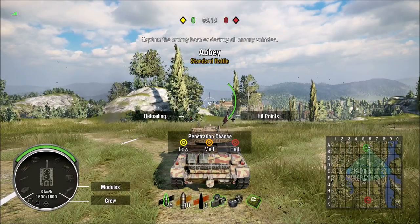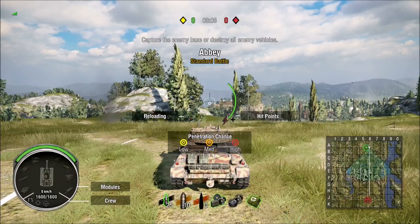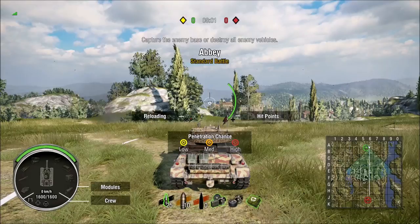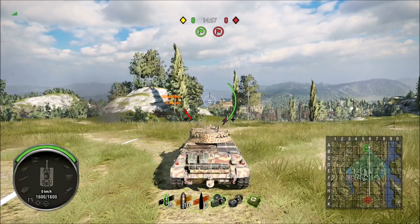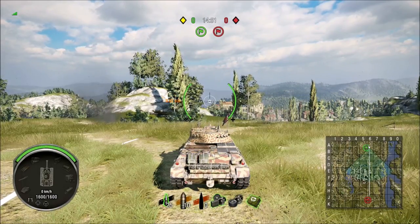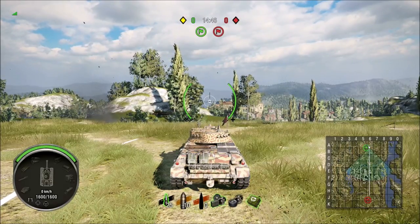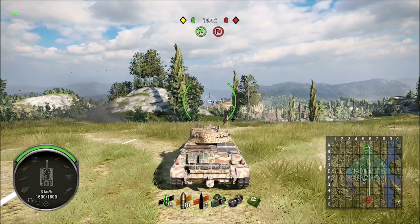This is a unique map. There's definitely some symmetry involved, but it's not 100% the same on both sides. Now keep in mind, these things I am telling you is how this map is supposed to be run. It doesn't mean it's going to be ran that way. The entire team could run the one line — lemming trains happen. RNG happens. And I believe lemming trains are RNG's way of saying hey — I'll leave it at that.